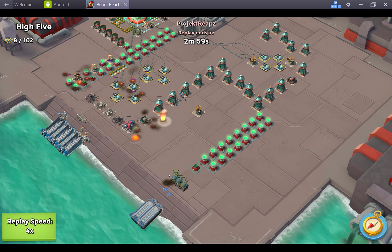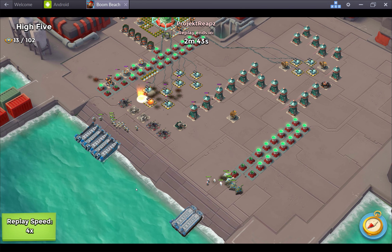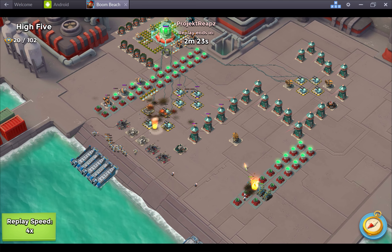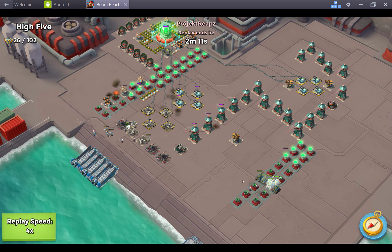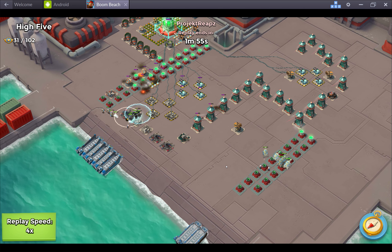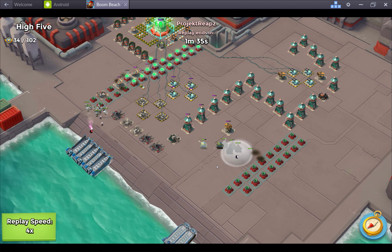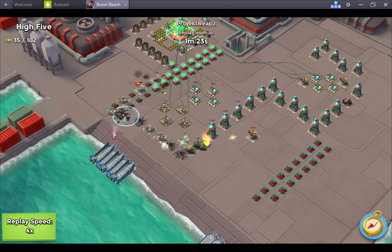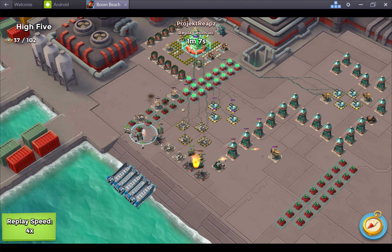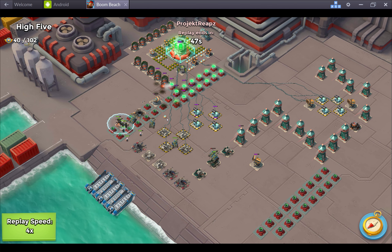So what I'm doing here is sort of a pincer attack. You can't tell right now, but I actually do have one more boat which has zookas on it. The plan is, once these are all dead, to send the zookas up the side here and then to converge my army back together. I dropped this flare and that's when I disconnected. So it looks like the game actually kept going, but my units didn't quite split up the way I needed them to, unfortunately.